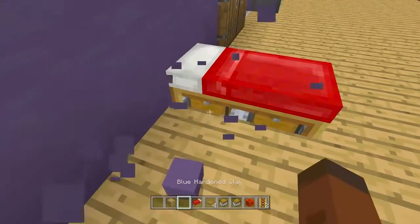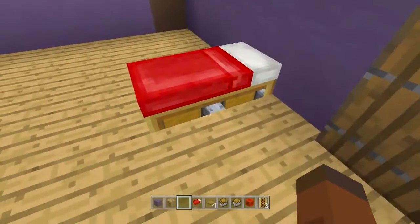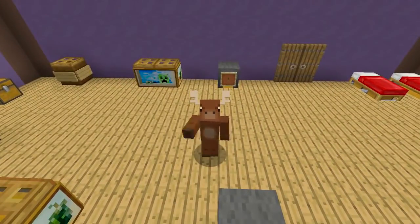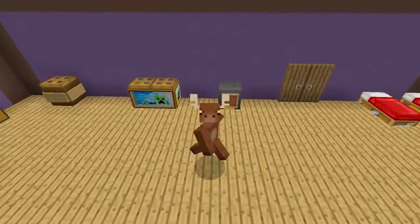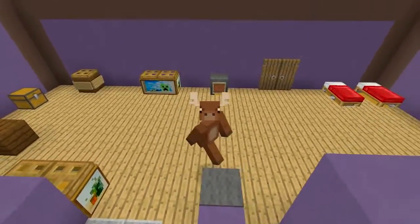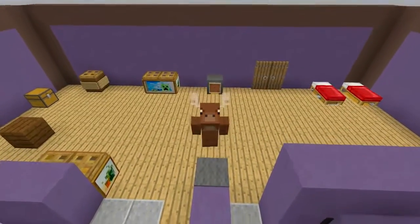There you go — you can now access your chest underneath your bed. You can go inside on both sides. That's five fun ways you can decorate your chests inside of Minecraft. If you enjoyed this video, make sure to leave a like and subscribe, stay tuned for my newest videos, and leave comments below letting me know if you want me to do something else crazy with five builds. Alright guys, peace!